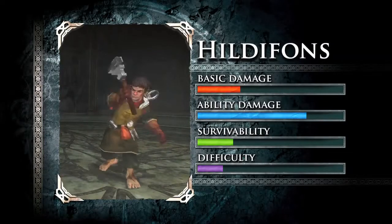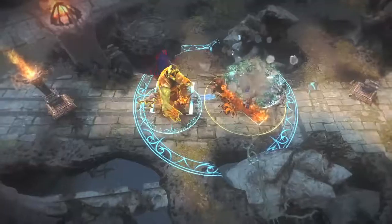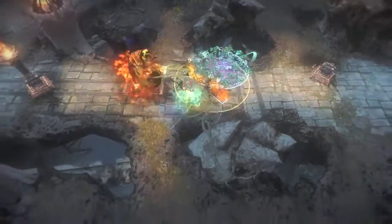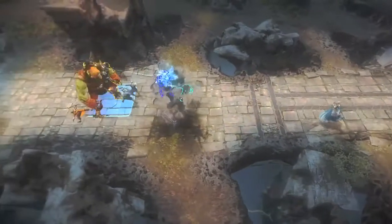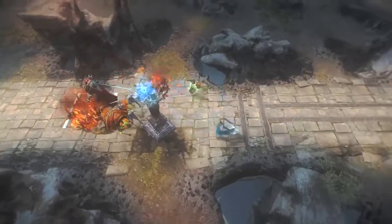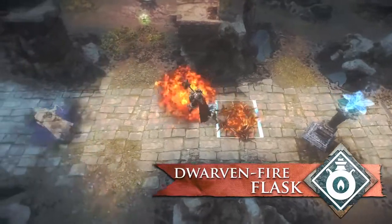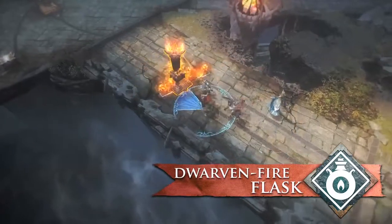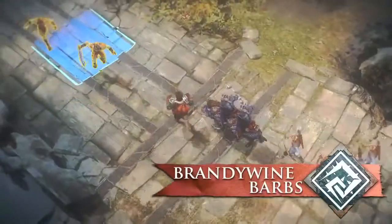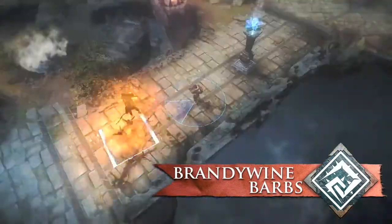Lane control is Hildifontz's specialty. He excels at slowing and punishing enemies pushing a lane. Dwarven Fire Flask gives lots of splash damage that harms opponents and structures. Use the long-lasting Brandywine Barbs to reduce mobility and damage both soldiers and guardians.